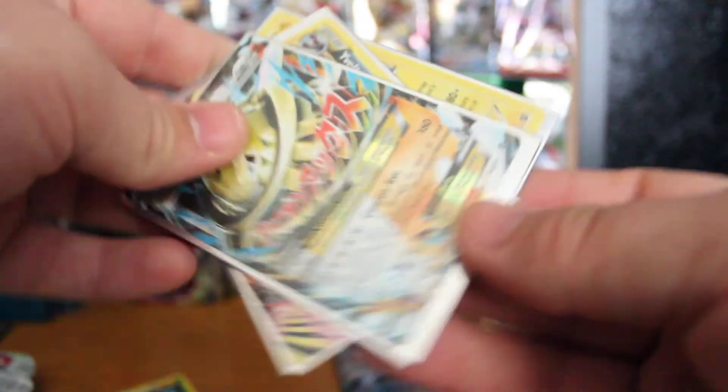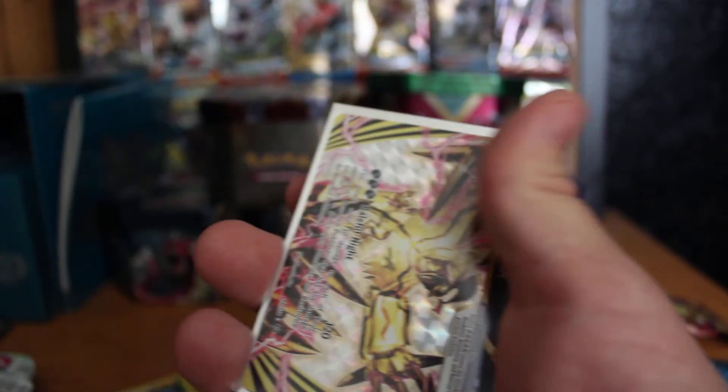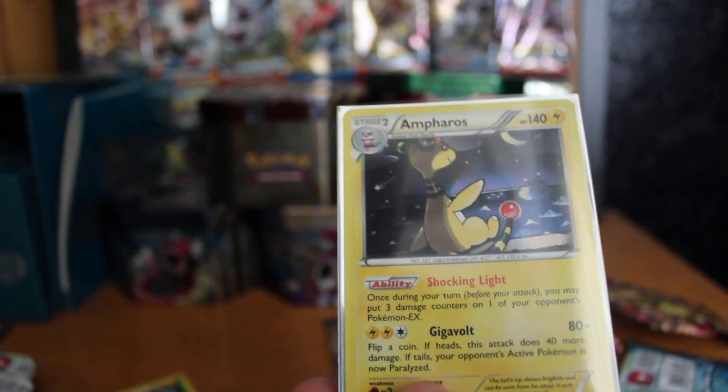Let's just have a quick look at the great pulls — we have a Mega Steelix EX, a Yveltal Break card — really nice — and an Ampharos Holo. Steam Siege is a really really good set to open at the moment, with some great cards to pull. Thank you for watching, and I'll be uploading my tin and my Venusaur collection box soon. Thank you for watching.